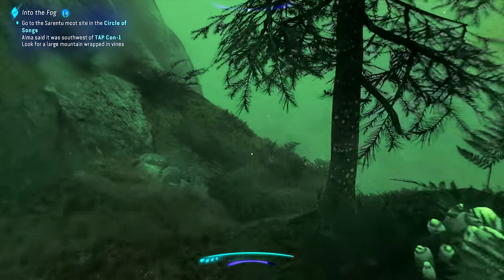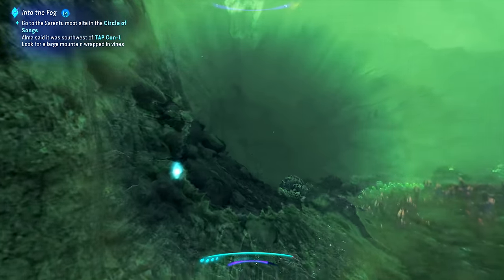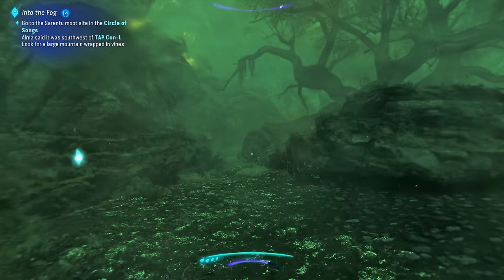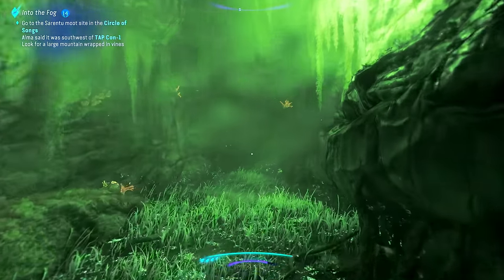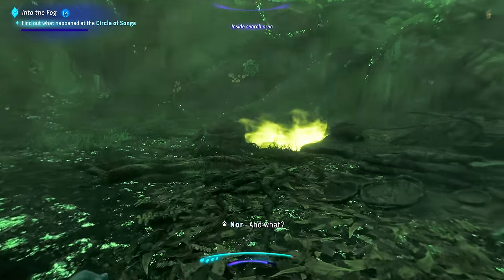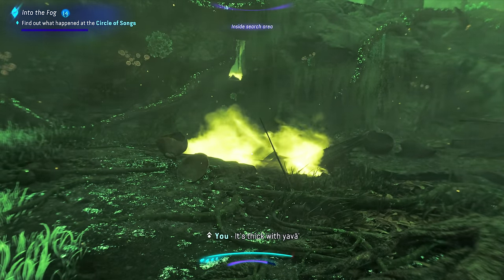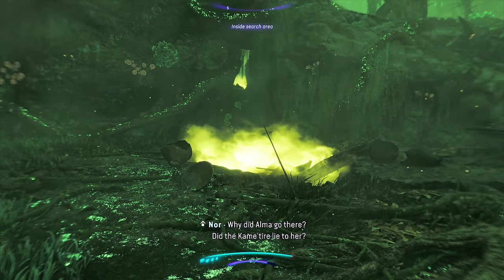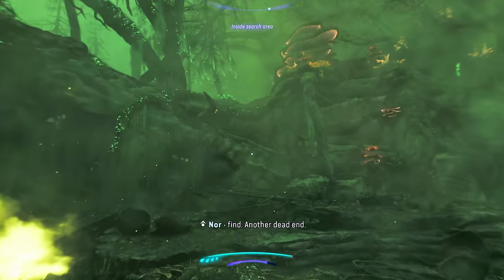I'm assuming I'm going the right way. Oh, this is pretty far down. Got to get out of the Iknimaya. I'm assuming once you finish the game, you can fly anywhere — it makes sense to limit it because the story would just be one of those things where you could go anywhere. Nor — I'm at the location. And what? What is it? It's a sad, desolate place, Nor. Did our people really come here? It's thick with unobtanium and nothing grows. I wish I could see. Is there anything from our people? Why did Alma go there? Did the Kamektire lie to her? Another dead end. I'll have a closer look.